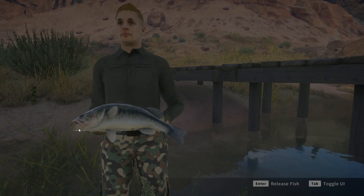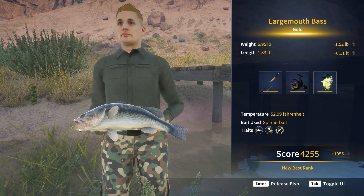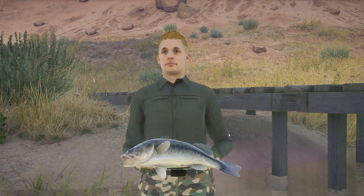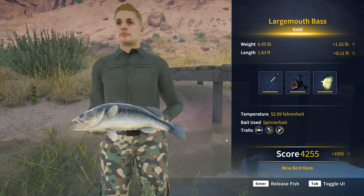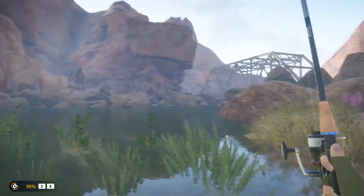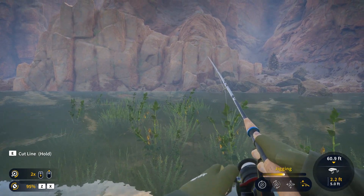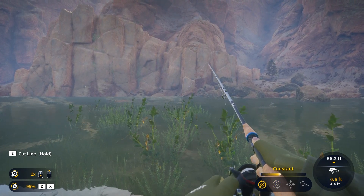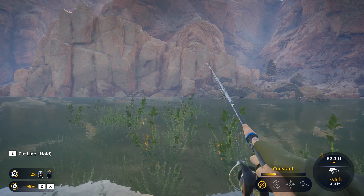Here we go guys, let's see what we got — holy smokes! That is a gold largemouth, guys — 6.95 pounds! Wow, that's a good size largemouth. Let's take a closer look at it — that is a quality size fish, probably close to the size of my best largemouth in real life. I have not broke over the seven pound mark fishing in real life and I really would like to. A lot of these lakes in Illinois are tough to break that mark. Traveling throughout the country I've caught fives, fours, six and a halves, but I have not broke the seven.